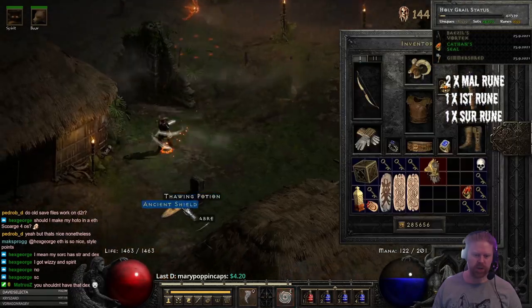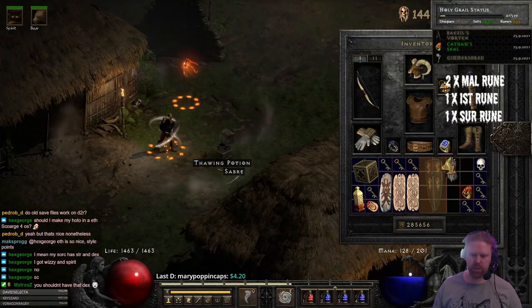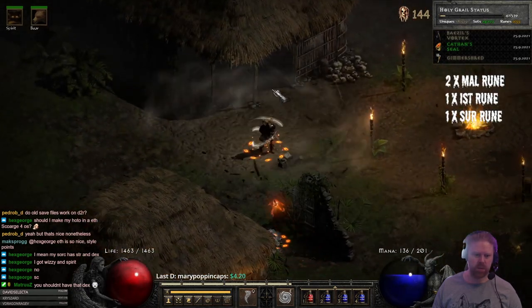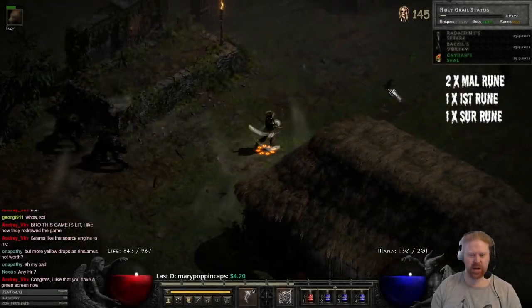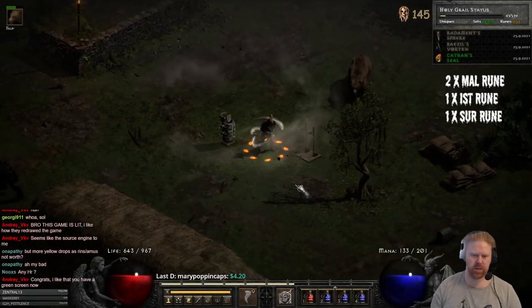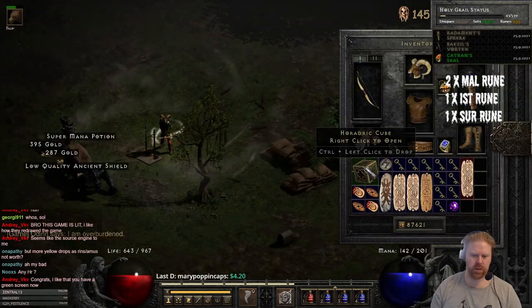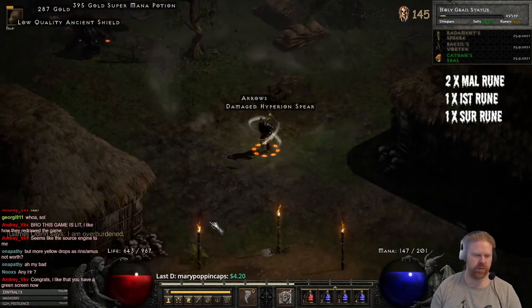Ancient shield — okay, that's a grail item, even ethereal! That's a new item, I'm fairly confident.